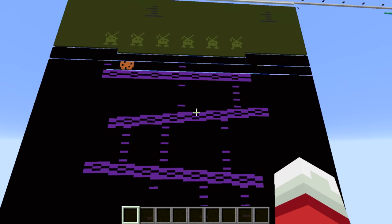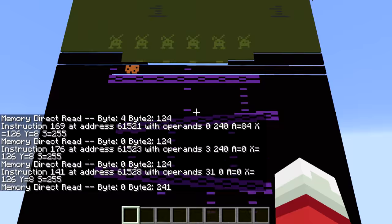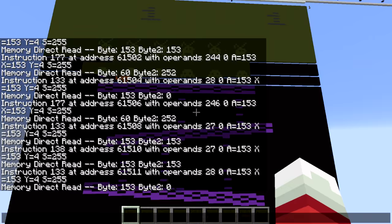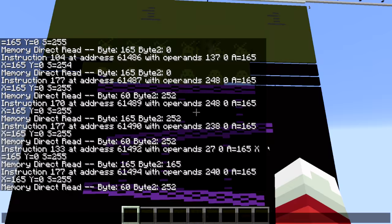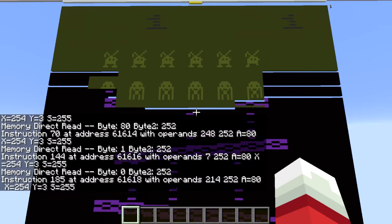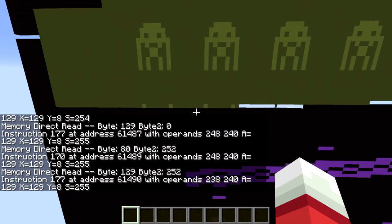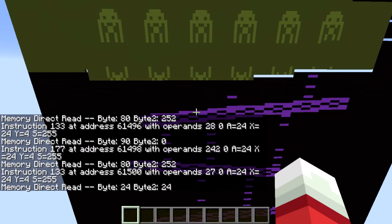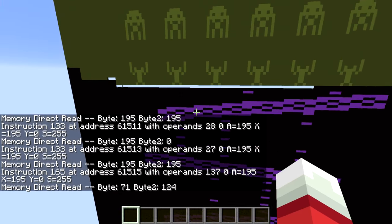I can show you the emulator running each processor instruction. I'm going to turn game rule debug on. Now you can see every single processor instruction. It's running about 20 processor instructions per second, which is very slow relative to the original hardware — that's why this whole thing is going so slow overall. The original hardware ran at about a megahertz, which is a million clock cycles per second. It takes somewhere between two and seven clock cycles to run a processor instruction. A processor instruction does something like add or subtract, read something from memory, or store something to memory — very basic operations — and it can only do 20 of these per second with my emulator.